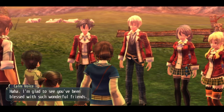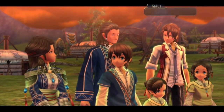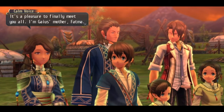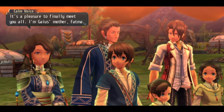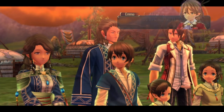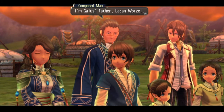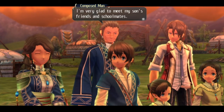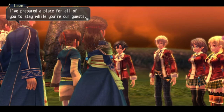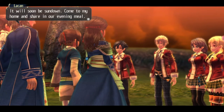I'm glad to see you've been blessed with such wonderful friends. Dad, Mom — I'm home. Welcome home, Gaius. I'm Gaius' mother, Fatma. They all have unusual names. His mother? But you look so young. Flattery will get you everywhere. I'm Gaius' father, Laken Warzel. I'm very glad to meet my son's friends and schoolmates. I've prepared a place for all of you to stay. Come to my home and share in our evening meal.